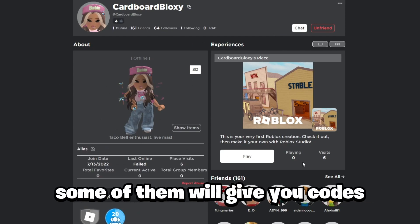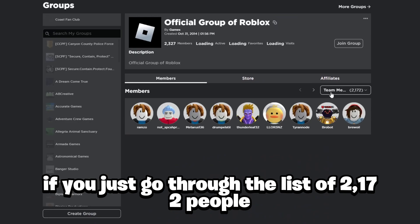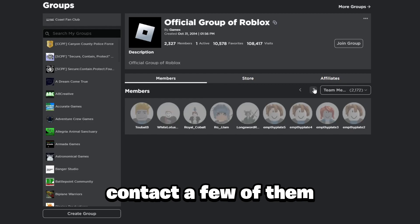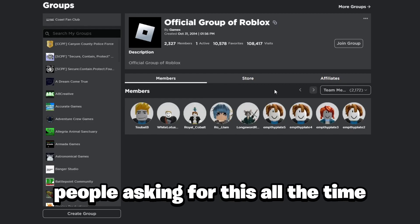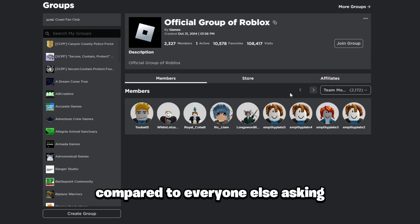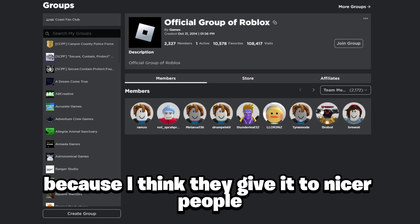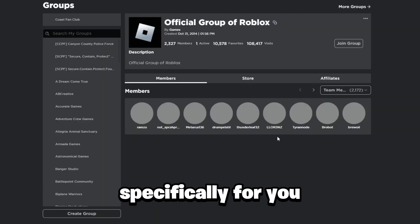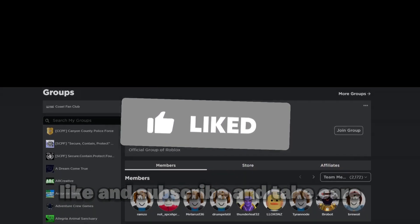That's basically how to get the admin items on Roblox. If you're lucky, some of them will give you codes. You have about 2,000 chances if you go through the full list of 2,172 people. Add a few, contact a few, and ask really nicely — be super nice because they probably get bothered by people asking all the time. If you're genuinely nice, they're more likely to give you the special stuff. Like and subscribe if you want to see more, and take care.